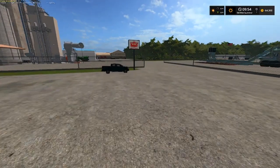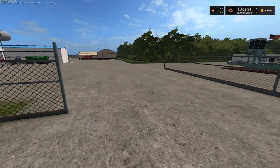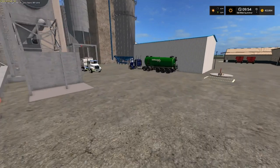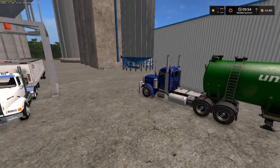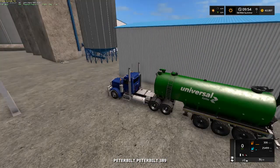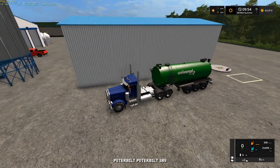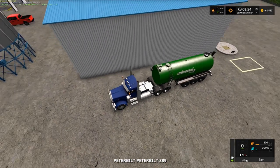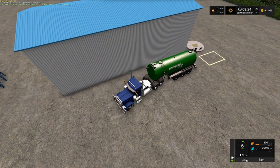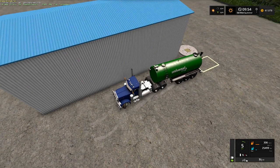We're going to run over here and sell our fuel. This is from the factory. Out of the ones I showed you last episode, we're supposed to be canola and then I realized we could put sunflowers in there too.